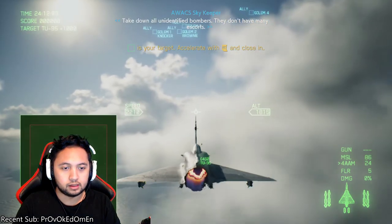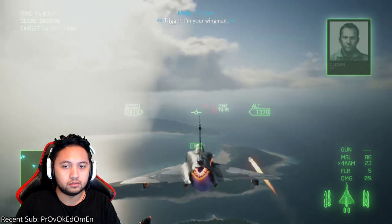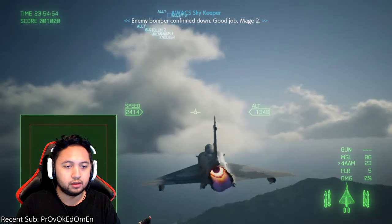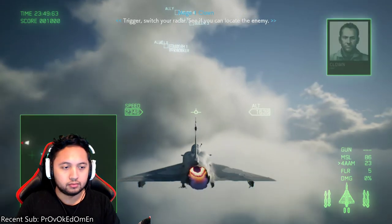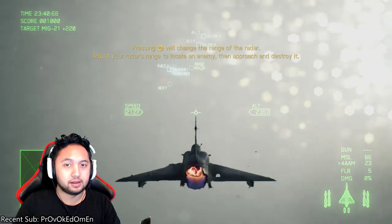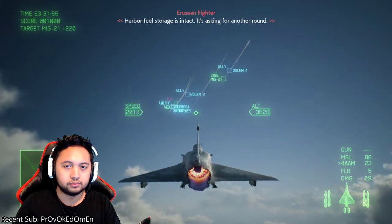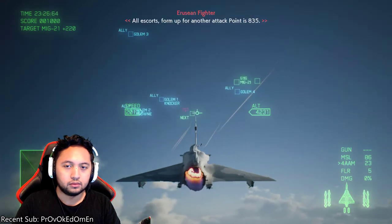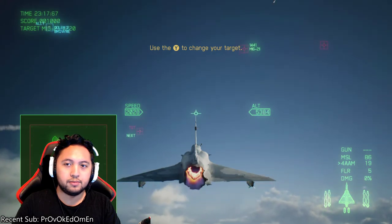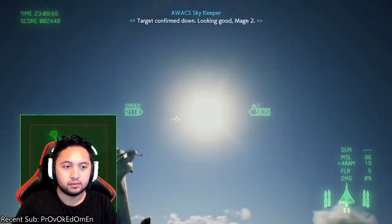Take down all unidentified bombers — they hit our radars hard in the last attack, so expect the worst and stay sharp. Easy. Now that we've got that taken care of, enemies should be showing up. All locked on — three of them — kapow! That's how we do it. Target confirmed down — fantastic.